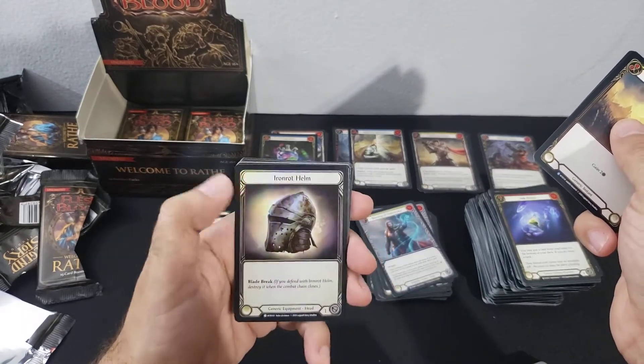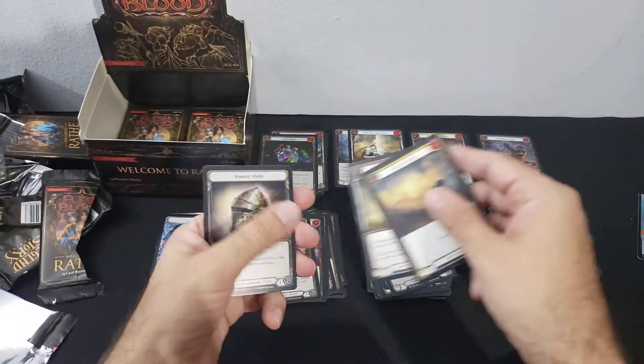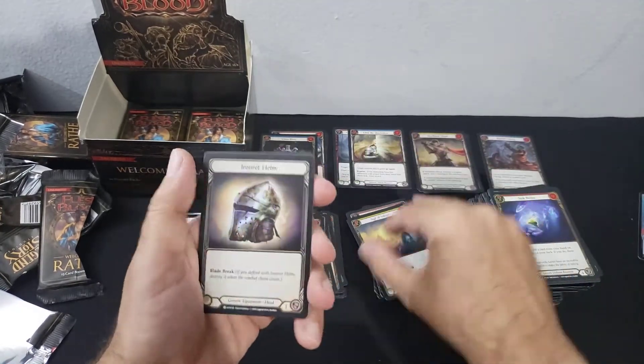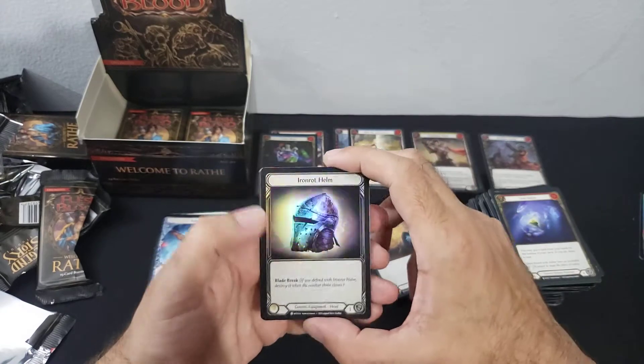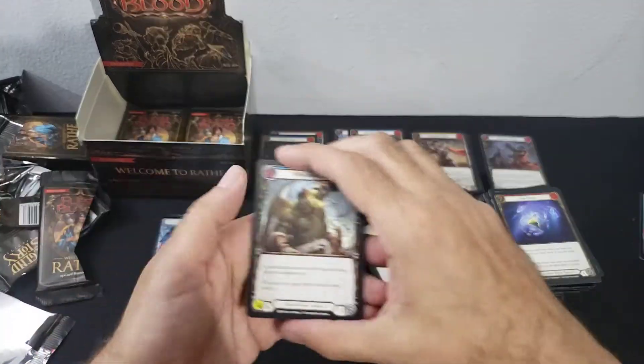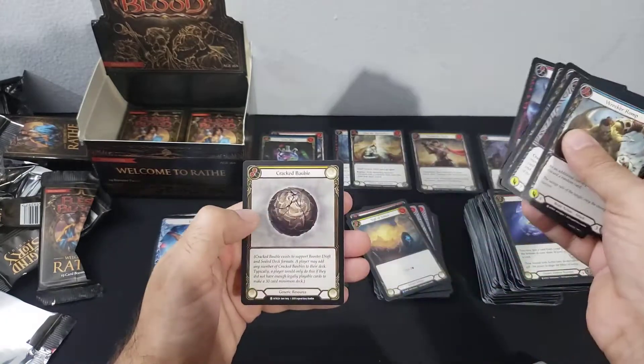Second Cracked Bauble — three and two — Sigil of Solace, Steel Blade Shunt, Iron Rot Helmet, common rainbow foil. That's kind of nice. Cracked Bauble.